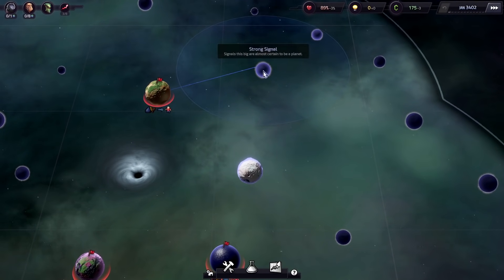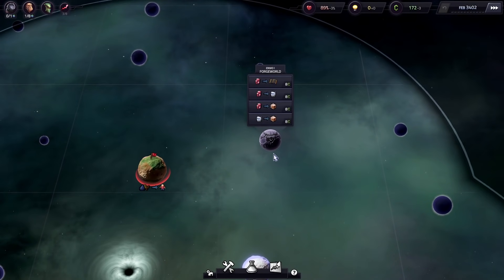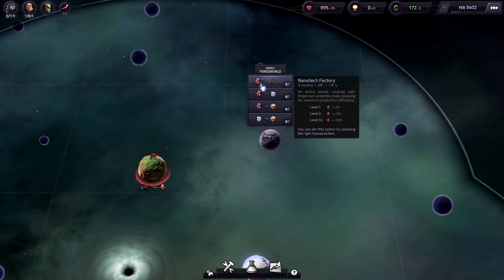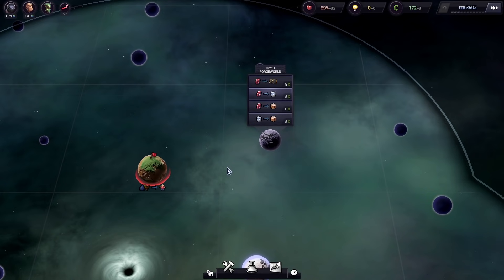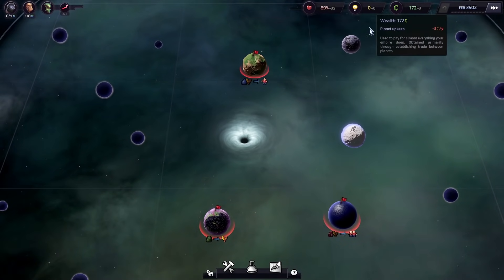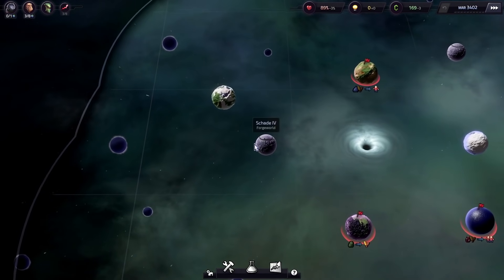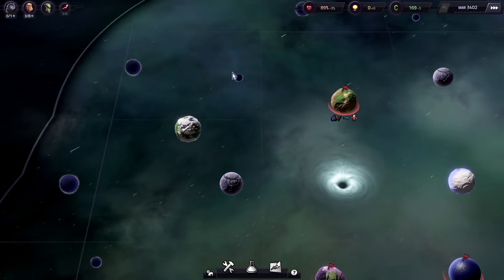Let's see what's going on over here. Oh, what is that? That's no moon — that's a forge world! A nanotech factory — interesting. Happiness, science, and wealth to keep track of. This is definitely the type of game I'd really want to experience more. And look at that — another forge world.